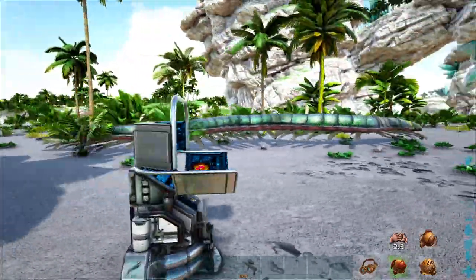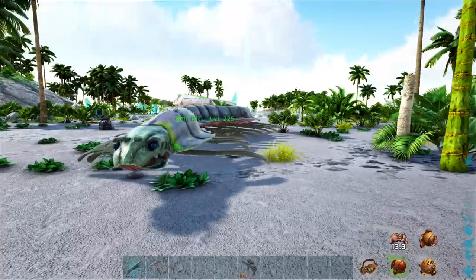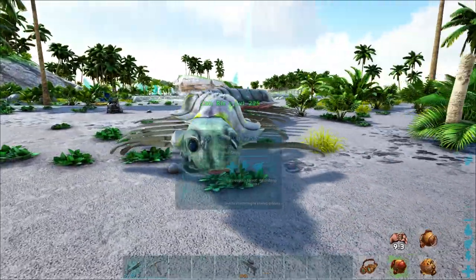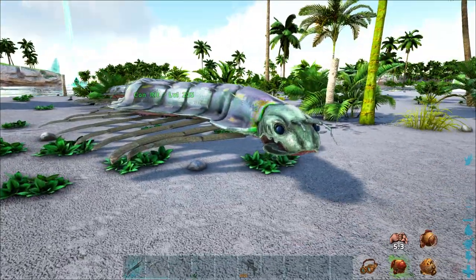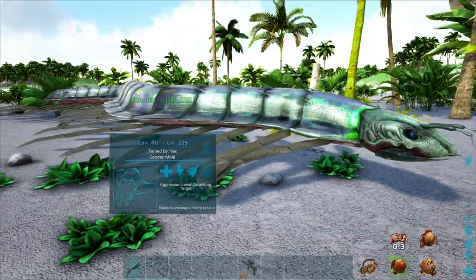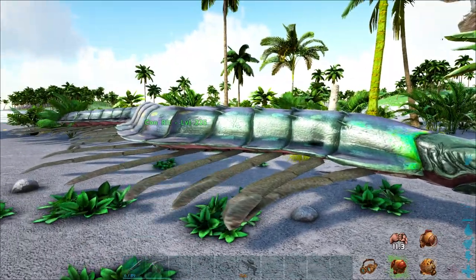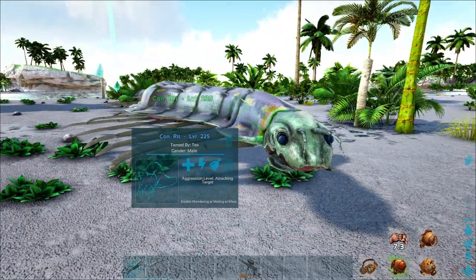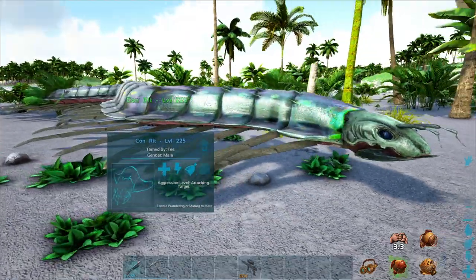So, it is a gigantic centipede — an aquatic centipede, actually. You're going to find these guys only in the ocean on either Genesis Part 1 or the Island. One thing to remember: these things have a hatred of rafts, just like the Leeds does. They get the damage multiplier and everything else like that. A high level one can basically pretty much one-shot your wooden raft.